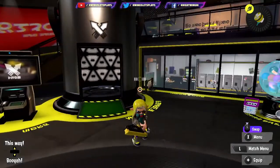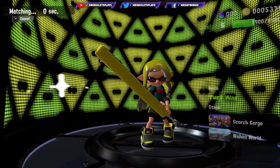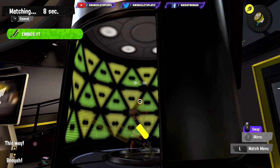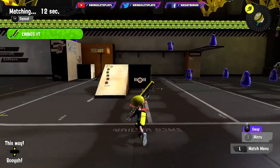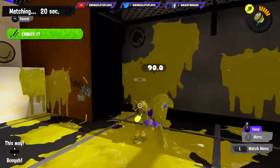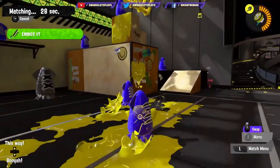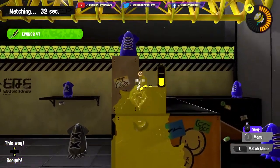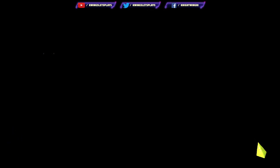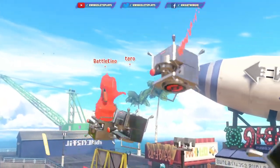After that, you're going to want to go right over here and start a match. Let's just try it for the sake of this video — we'll probably do one match. After you come in here, you press A on regular battle or whatever kind of battle you want to do. Then while you're waiting for the battle, you can actually just practice on these dummies. There are several different practice areas to go to — there's a practice area in the local play and also in Salmon Run.